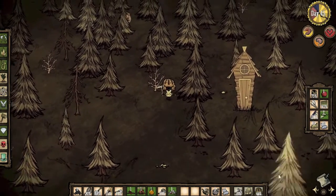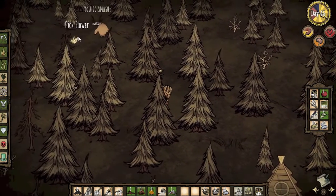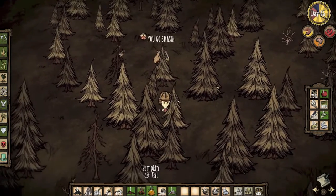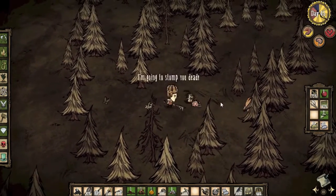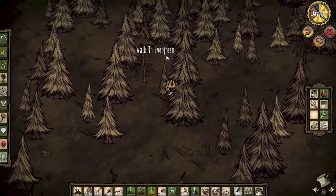Normally you'll find a bunch of berry bushes and carrots and things really close together. Oh, I put my rocks up — I probably should have kept those. Let's pick up the monster meat.